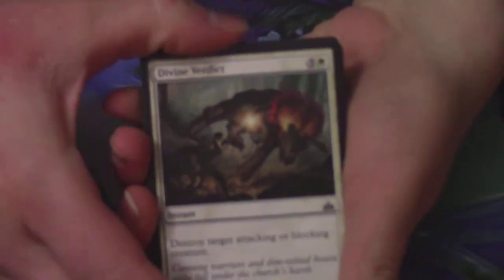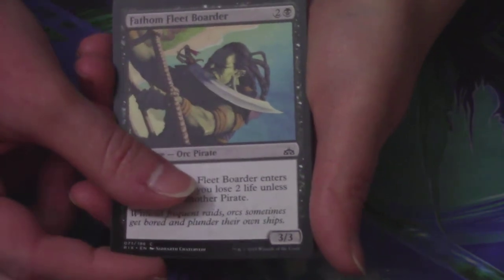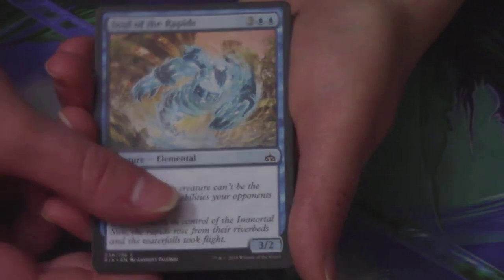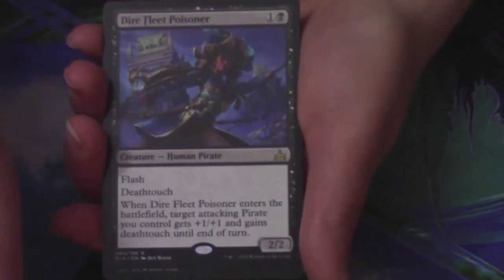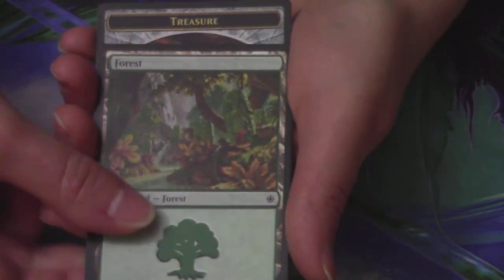On to Amy's next Rivals pack. She has a Divine Verdict, a Spire Winder, an Araskaraptor, Fathom Fleet Border, Araska Frillback, a Moment of Craving, Luminous Bonds, Dark Inquiry, Soul of the Rapids, Impale — more for playability — a Reckless Rage as the first uncommon — on the list — Merfolk Mistbinder — very nice, great card — and another Stormfleet Sprinter. Her rare or mythic is also on the list — a Dire Fleet Poisoner. A Forest and a Treasure Token.